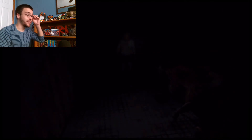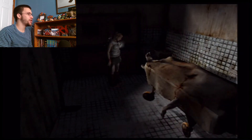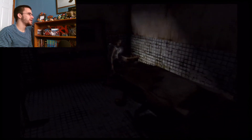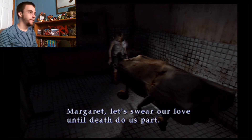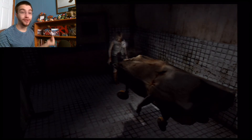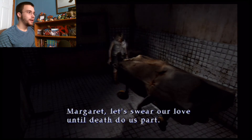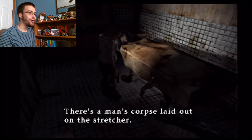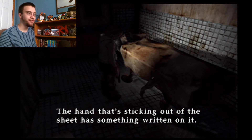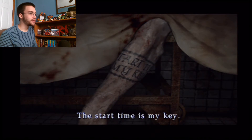Wait, weren't there two of those doors? Heather, what are you looking at? Look at that toe - there's a tattoo on its foot. 'Margaret, let's swear our love until death do us part.' That's the whole tattoo. Hmm, margaret - that might be a puzzle. There's a man's corpse laid out on the stretcher, the hand sticking out of the sheet has something written on it. Oh god, this guy's tattooed all over. What the freak - 'the start time is my key.' And now there's a note.